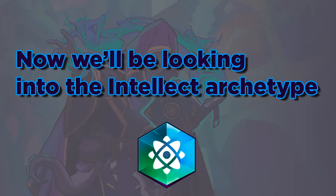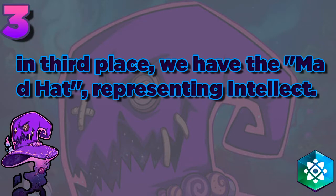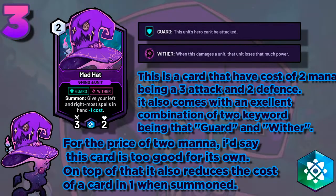Now we'll be looking into the Intellect archetype. In third place we have the Mad Hat, representing Intellect. This is a card with a cost of 2 mana, being a 3 attack and 2 defense. It also comes with an excellent combination of 2 keywords: Guard and Wither. For the price of 2 mana, I'd say this card is too good for its own.